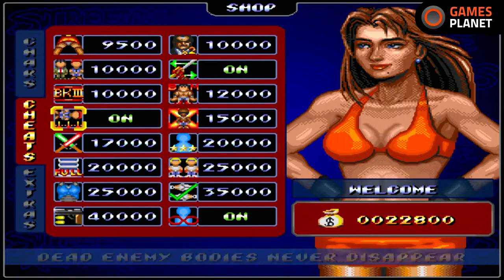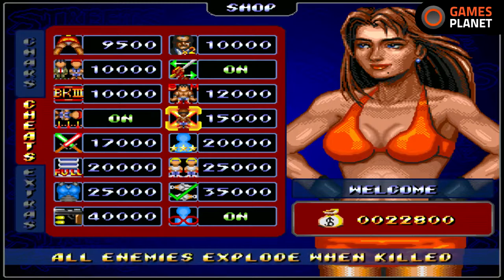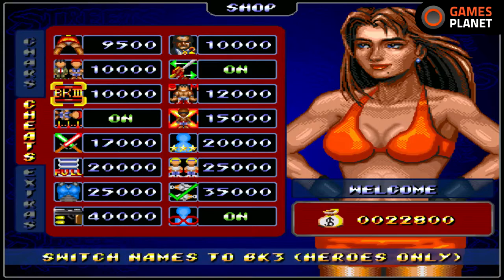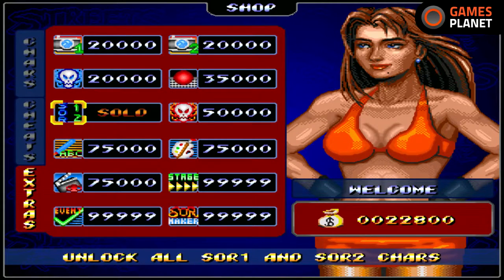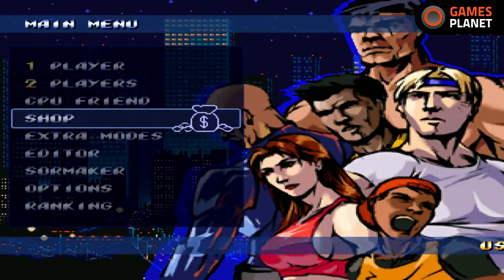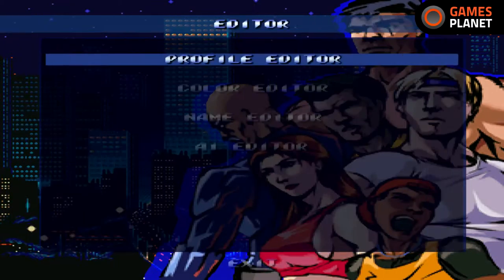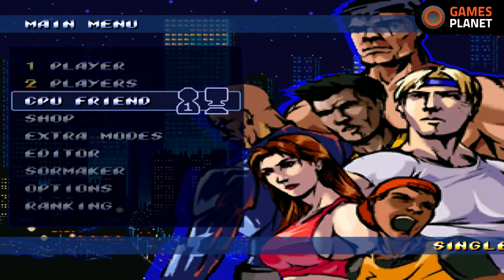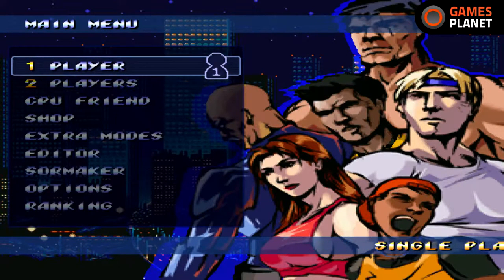There are various cheats — I have dead enemy bodies never disappear and infinite lives active. You do have to complete the game before you unlock this shop mode, so you need to have finished the game first, and it can be difficult depending on what route you take. I can also keep weapons between stages. I've unlocked Streets of Rage 1 and 2 characters. There's also a Streets of Rage Maker where you can make your own game and edit colour palettes, names, and AI characters. There are also profiles to save high scores, and you can play with a computer friend.